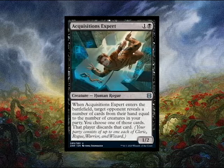So that's up to four cards revealed when Acquisition Expert enters the battlefield. And then you choose one of them and that player discards that card. You may be thinking, why is this noteworthy? We have plenty of cards that when they enter the battlefield, your opponent discards a card. It's a 1/2 rogue, which is important — we're getting more rogue support, wonderful as always.